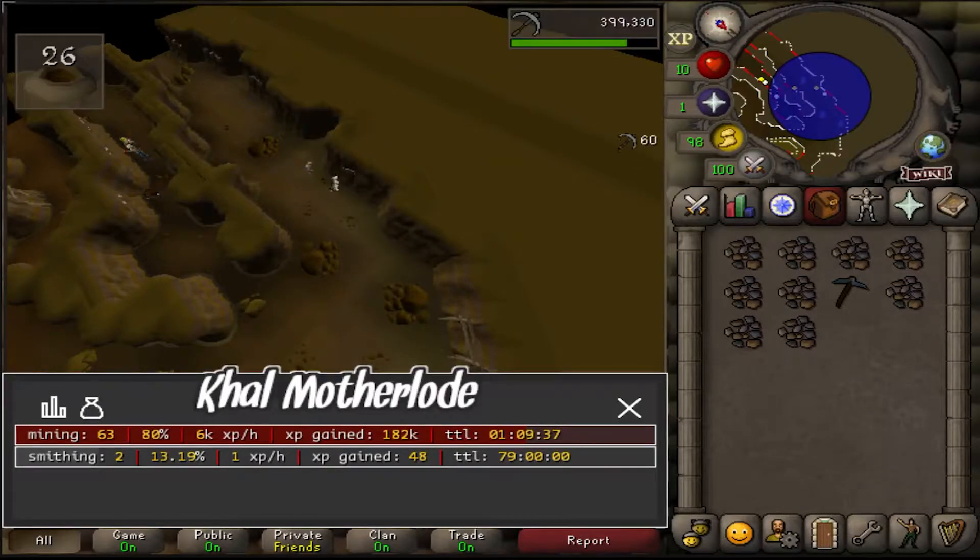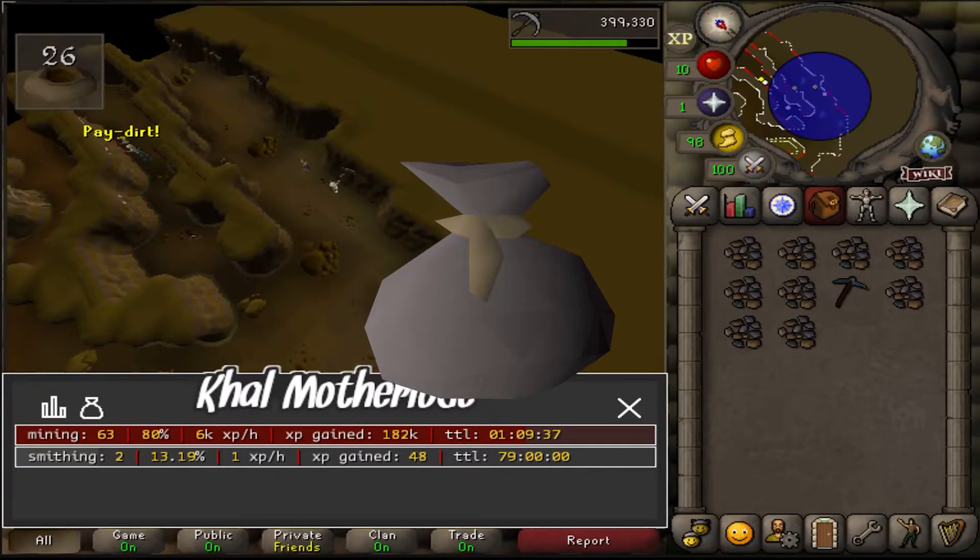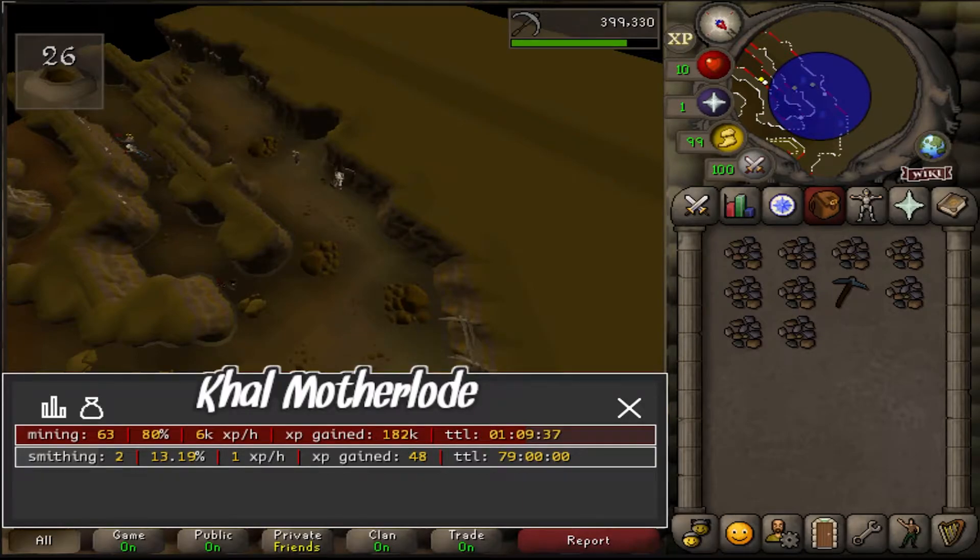Khal Motherload is a great script if you want to get a callback or simply get some mining XP. Training mining at Motherload is the best way to train in terms of bans, as the method is more AFK-able than other mining training methods.